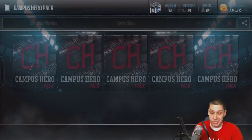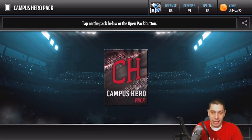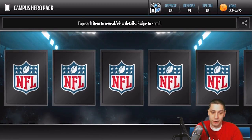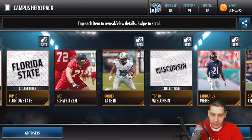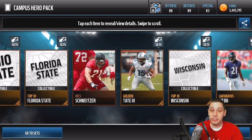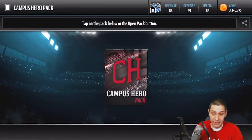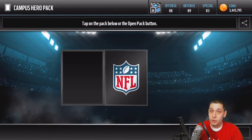First of all, you can get coins for way cheaper in Mobile. You can buy them and they're not going to ban you for buying them. And you just get better luck in packs, I swear. That card looked like it should be an Elite — this West Schweitzer definitely looked like it was an Elite with all that red on the screen, but it is not, unfortunately. Mobile is the move for opening packs.